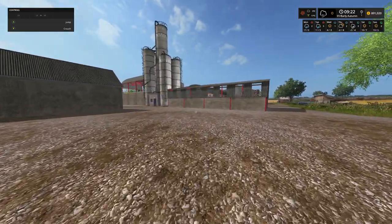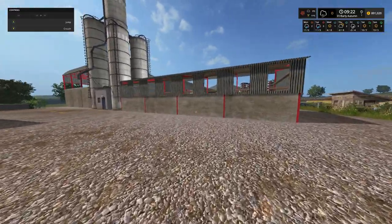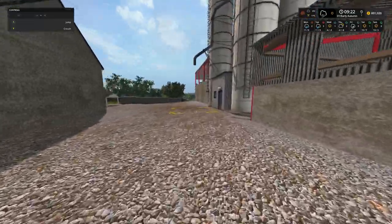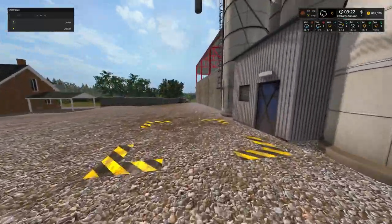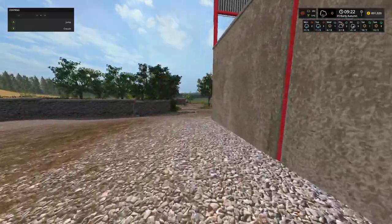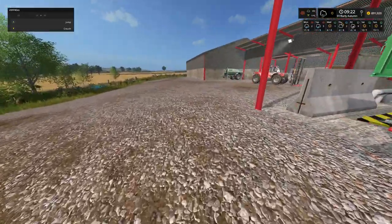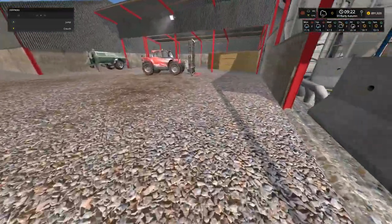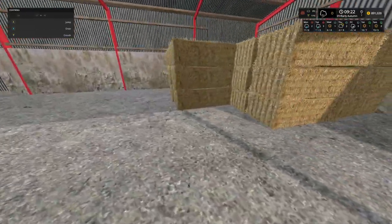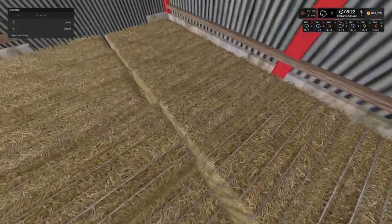Let's jump straight into today. We did finish the harvesting off on field 26 - we did that off camera, it was quite a long-winded job. We started baling of course, and we have started to bring those bales over into this shed here. This is where we are going to store the straw bales.